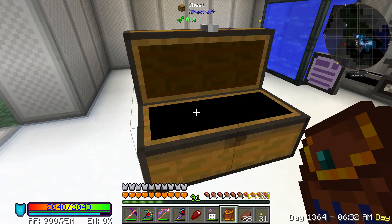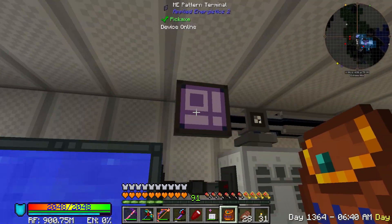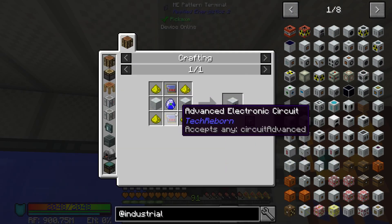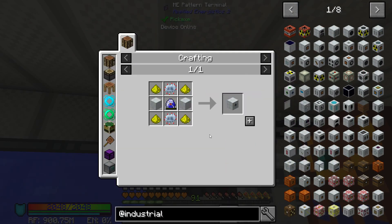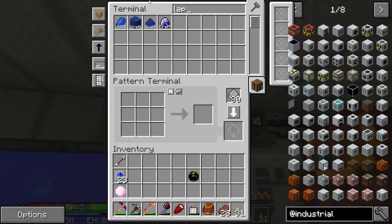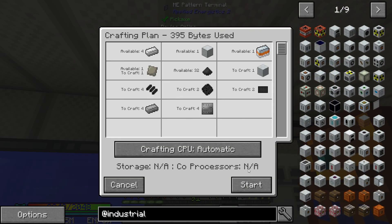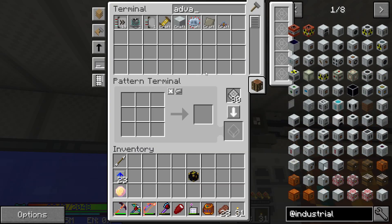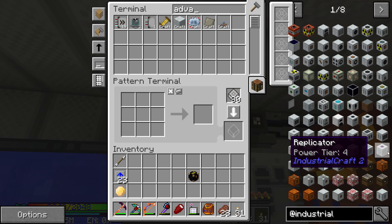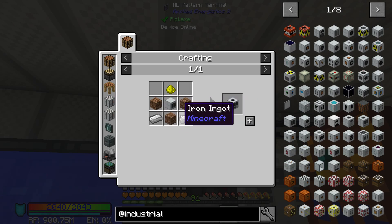The setup is going to be a little interesting. First, we need to make some recipes. We need a mass fabricator — we need one Lapotron crystal and one advanced component. Let's go ahead and make that. We're also going to need a replicator, which is actually super complicated, so I'll wait on that. We also need a compressor for making the recycler.